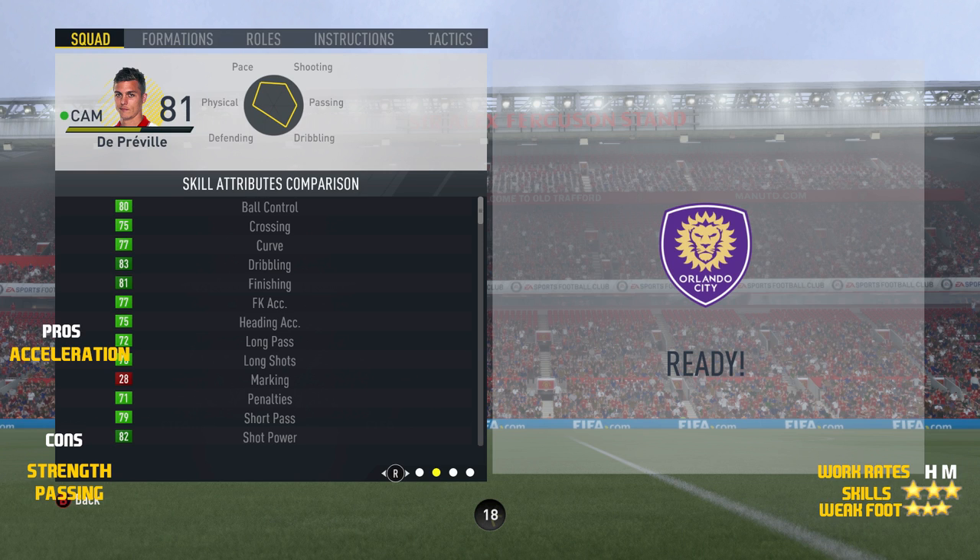Looking at this guy's skill stats, he's got okay ball control at 83, 83 dribbling, 81 finishing, 82 shot power, 79 short passing, 72 long passing, and 78 long shots.